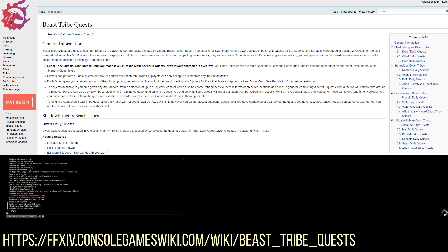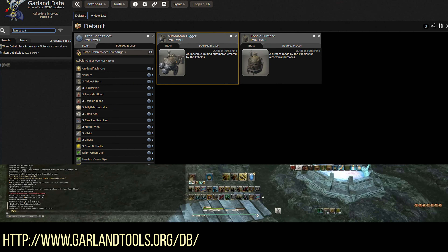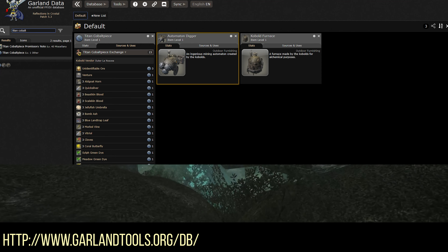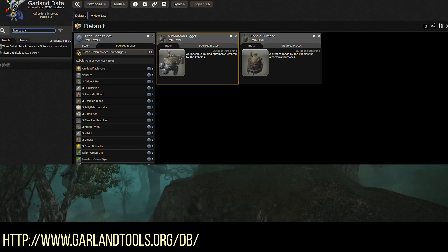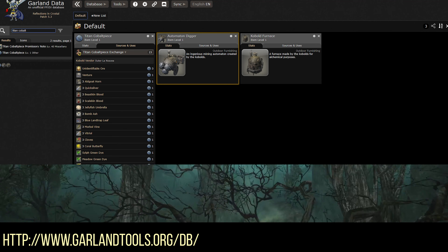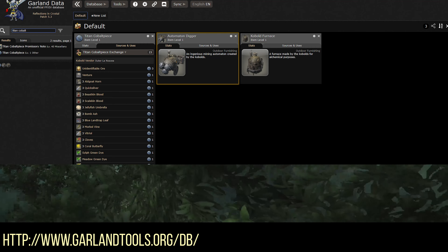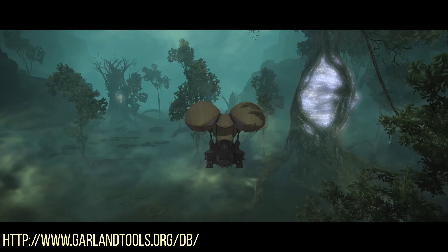Since we're on the note of resources I'd recommend, I would also recommend as always Garland Tools. When it comes to identifying items that you can sell on the market board and being able to drill down and see what they offer you, this is a peerless tool. If you just enter the currency into Garland Tools, you can drill down and find out what NPC is selling it, what else they have on offer, and figure out with Garland Tools side by side to the game client what is going to sell well.